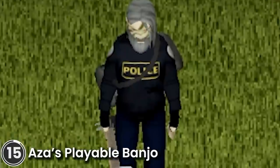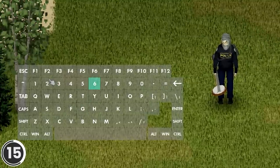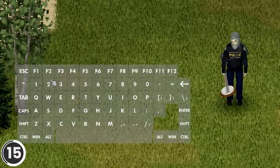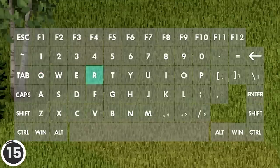As a Playable Banjo. This mod lets you actually play a banjo. When you have it in your inventory, hit the home key to enter banjo mode. The keyboard becomes the main four strings of a banjo.